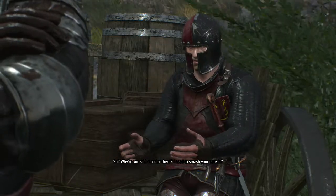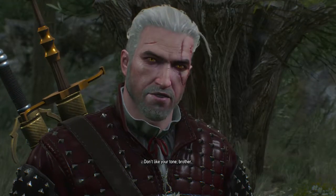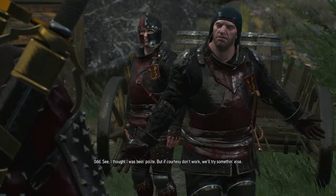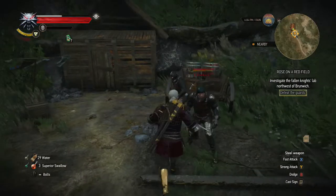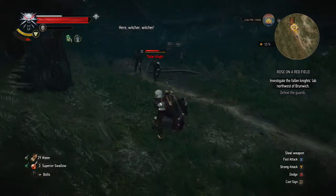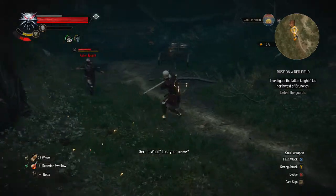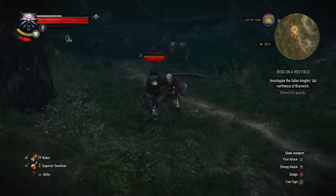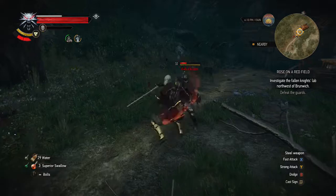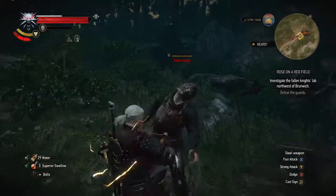Listen, vagrant — do you know why you're here? Take my advice, go back to wherever you came from. I need to smash a patty. Don't like your tone, brother. I thought I was being polite, but if courtesy doesn't work we'll try something else. There you go — that's for talking shit.